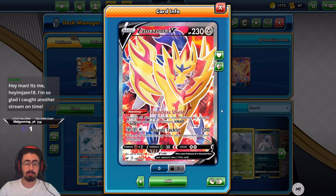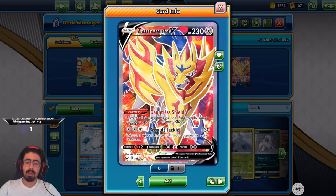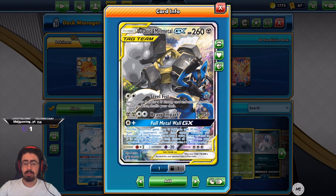I'm expecting Zamazenta V to do a bit better, because Dauntless Shield blocks all damage from VMAX Pokemon. Its attack is pretty weak with only 130 damage, but it does discard special energies, which doesn't come into play terribly often, but when it does it's really great. I'm also running Lucario and Melmetal for a number of reasons — the damage block is fantastic, and being able to discard your opponent's energies is fantastic. I don't have ADP, so there's that.